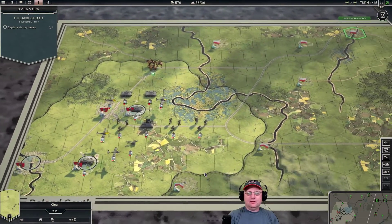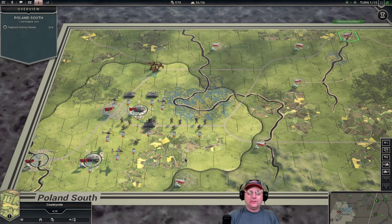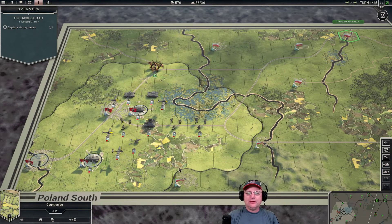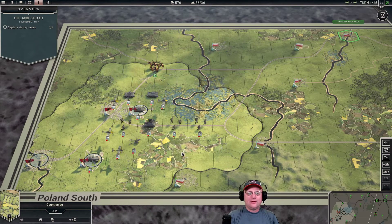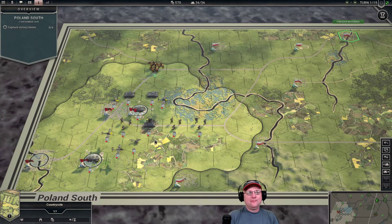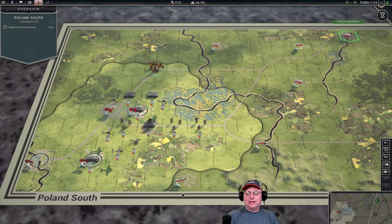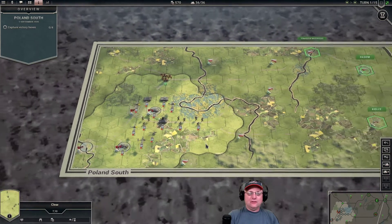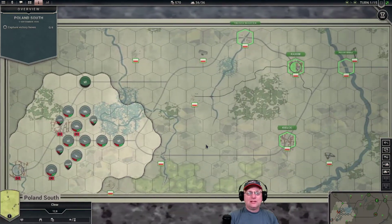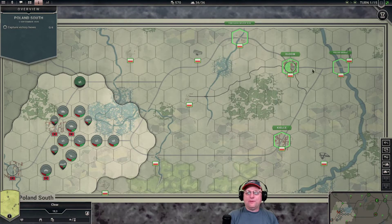We're in — look at that map! The map style has changed quite a bit from what I remember, but after even a little bit of play I like it — the graphics, the level of detail, the speed of movement. We have a strategic map for quick reference as well as a zoomed-in tactical map. We have four primary objectives to seize, and we need to take Kielce fast — I think by turn four, or entrenched units get reinforcements.